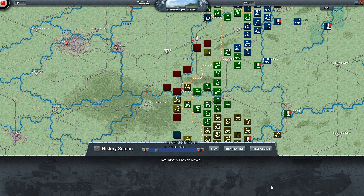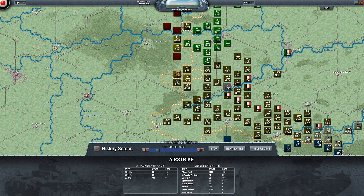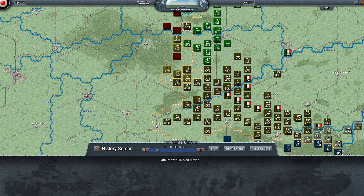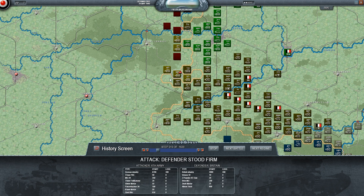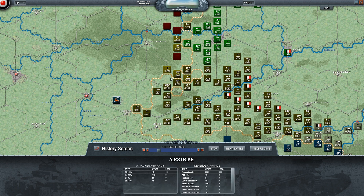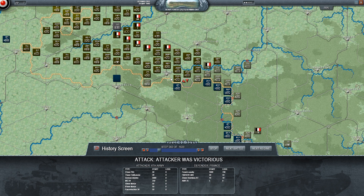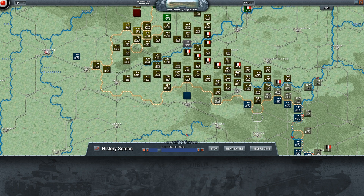We've got a big breach in the French lines there which we're doing everything we can to exploit. The infantry are now exploiting and the engineers, because they're motorized, are leading the way. There's a few French mobile units but nothing serious. I was going to drop paratroopers in Cambrai over here but it's actually outside of the paratrooper range, which is unfortunate - so the paratrooper card was a bit wasted.